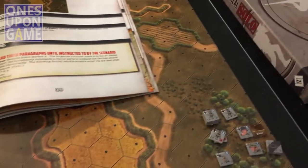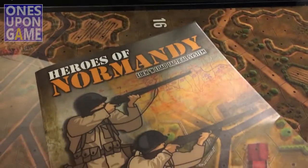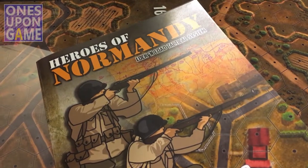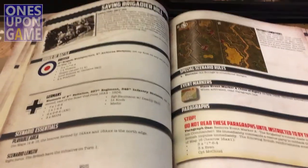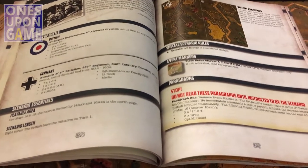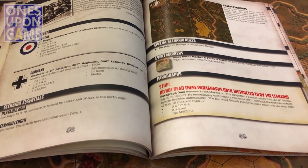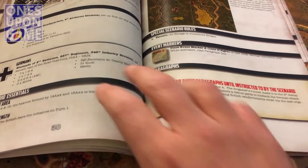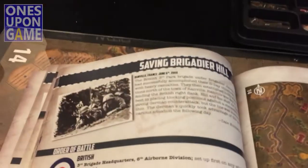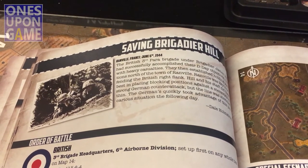So I'm getting it pulled out. This is just a pre-playthrough kind of commentary. The first thing you do is pick a scenario. This is using the most recent version of Heroes of Normandy where they publish the scenarios sequentially by timeline and not in order of introduction. And I know they're going to provide in the pre-print a listing, or resort them from recommended easiest to hardest. So I've chosen for this demo the 'Saving Brigadier Hill,' which took place on D-Day scenario.